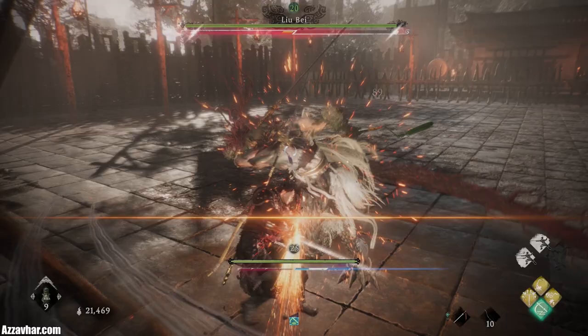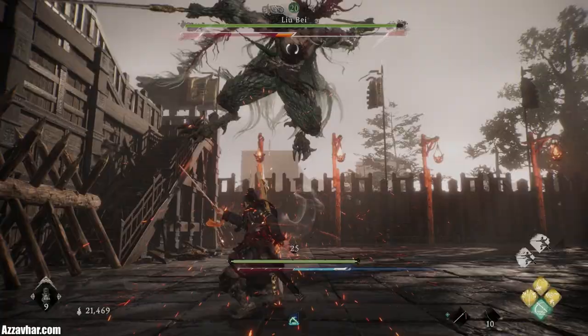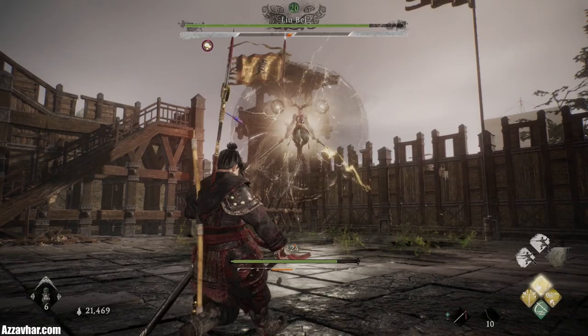Liu Bei can be a bit of a tricky one. He is very, very fast. He does quite a lot of attacks in his combos and he also does high damage. However, he doesn't have the biggest health bar in the world and you can smash his spirit bar down quite fast.